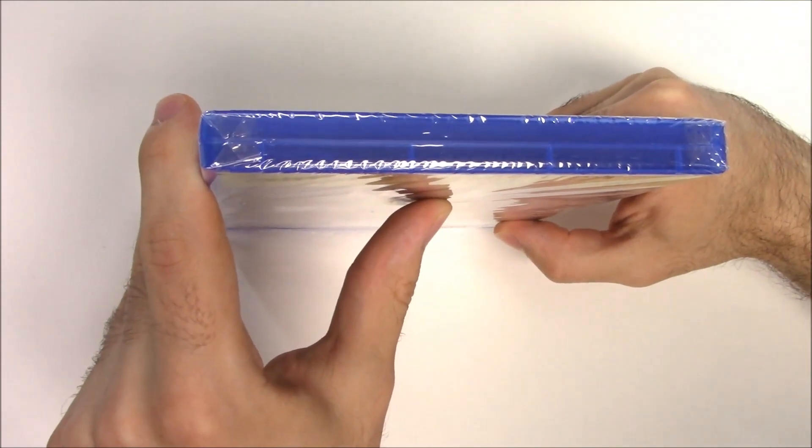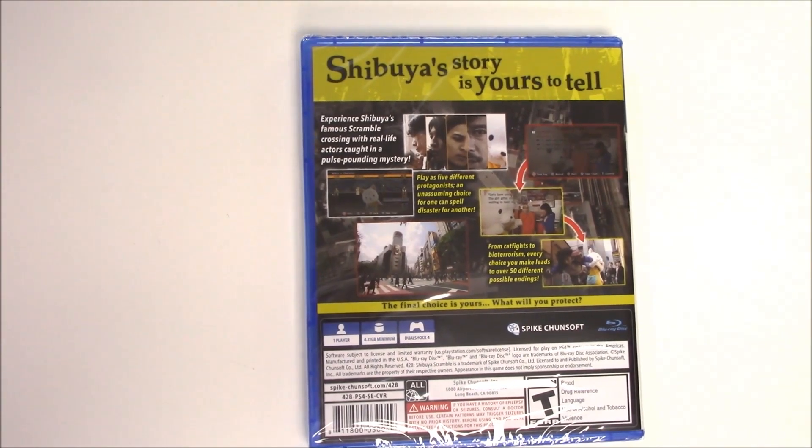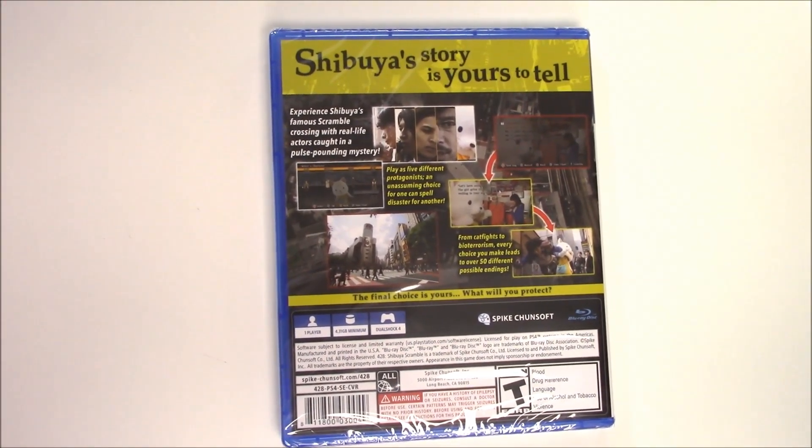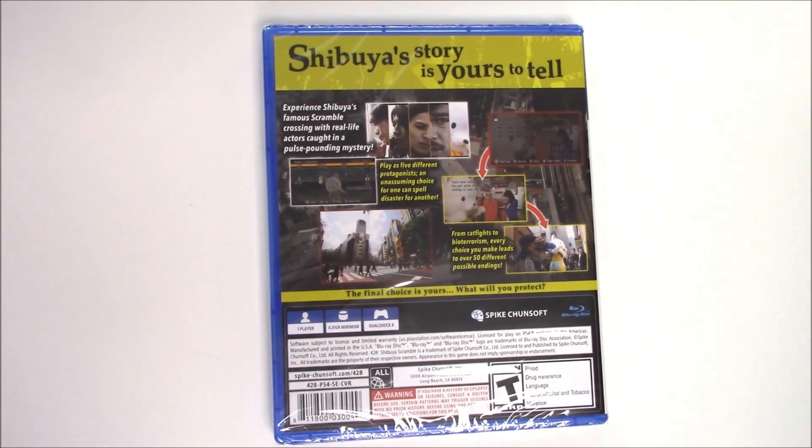On to the top, we can see that this is a Y-fold copy. And on the back it says: 'Shibuya's story is yours to tell — experience Shibuya's famous scramble crossing with real life actors caught in a pulse-pounding mystery.'